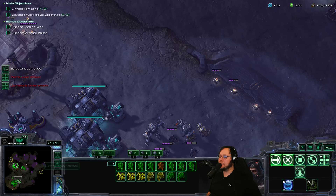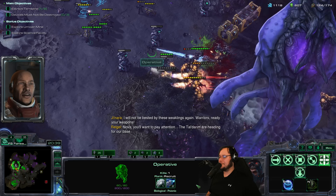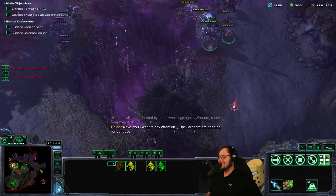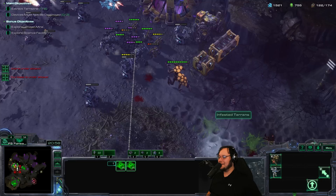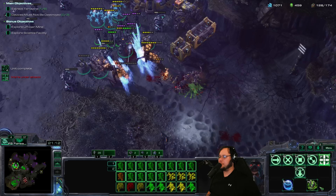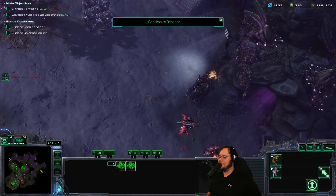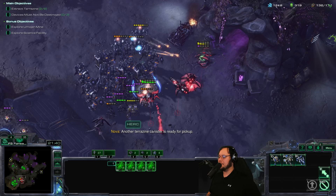The only thing I'm scared about now are those Aberrations, which is why I'm getting the Warhounds. They don't do bonus damage to them, but they do a good amount of damage. That went great. Janara's on the way. The Tal'Darim are heading for our base — Widow Mines, save me! This area is doing amazingly. Janara's coming to our base, which we should be able to deal with via the Warhounds. They don't have the Haywire Missiles — that's not a default ability. However, the damage is really good. I'm excited to try out the sniper version of these.